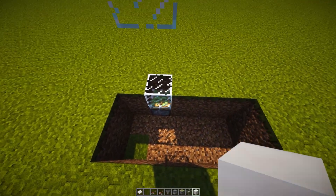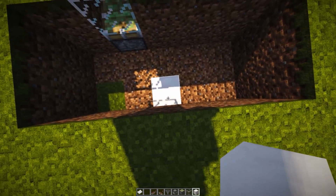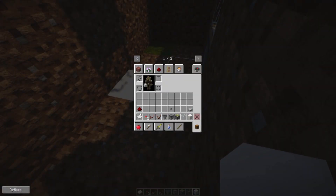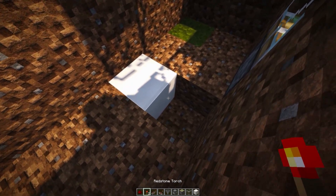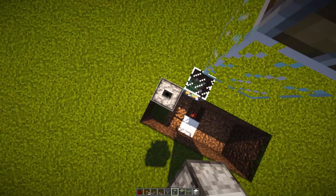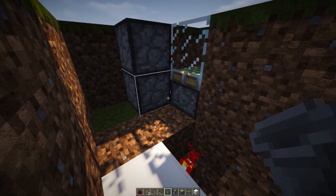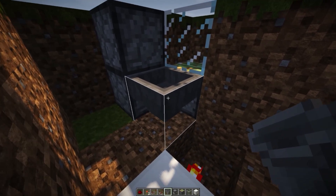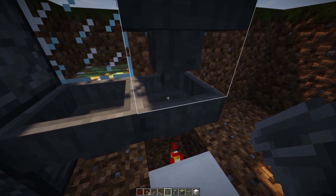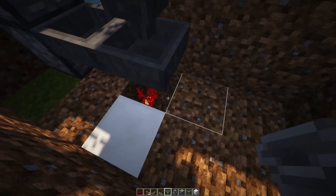Grab a block of your choice, go one block right of our sticky piston and one block down, destroy that block, and place a block to highlight the area. Then destroy this block to make a hole in the ground. In this hole, grab a redstone torch and place it on the face of this block. Then grab two droppers and place them on top of each other by crouching. Grab a hopper, crouch, and right-click on that dropper to place the hopper going into the dropper. Place another hopper going into the first hopper, and a third hopper going into the second hopper — so it flows from top to bottom with the redstone torch at the bottom.